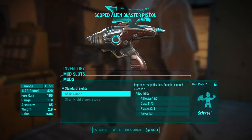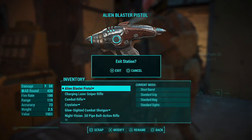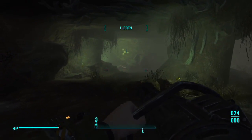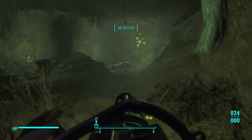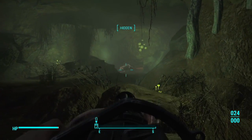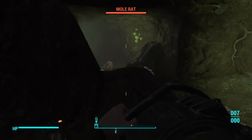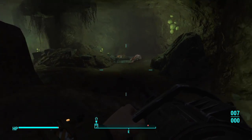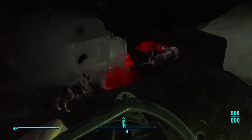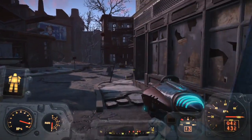A few things to note about this alien gun: you can't get it at the start of the game. I don't exactly know when this event triggers — if anybody figures that out, definitely let me know in the comments. I was about level 20 or 21 when I found it, and I checked on my level 3 character and there's nothing there — no alien ship crashed. So I'm not sure if it's tied to the story or just something that happens as you progress through the game.